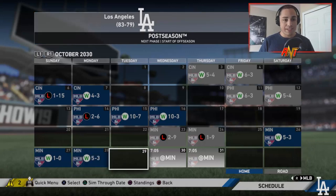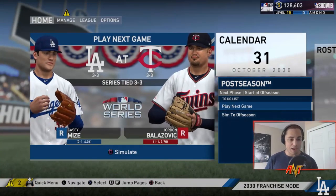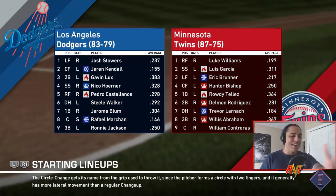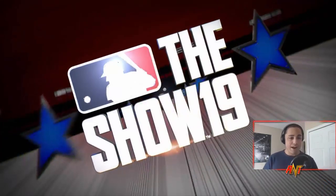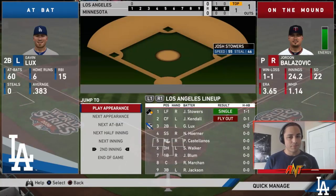We're going to player-lock as Gavin Lux. We hopped into Game 6 but lost 2-5 — it was a rough game offensively and we didn't get many defensive plays either. So now it's Game 7 of the World Series. Lux has been hitting .383 in the postseason but under .200 in the World Series specifically. We're facing the Minnesota Twins, who are mostly regen players. Can Gavin Lux win his fourth World Series title in five appearances?